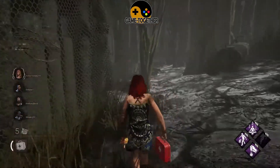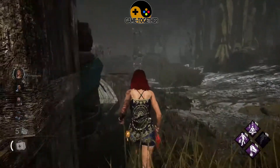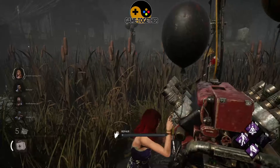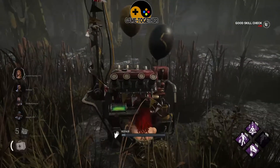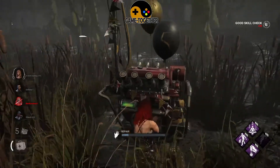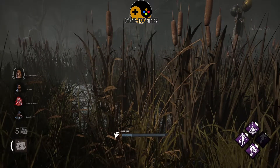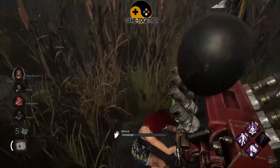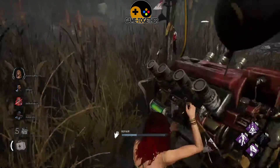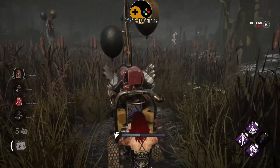The main objective in Dead by Daylight as a survivor is to completely repair five of the seven generators spread around the map, while the killer will be trying to chase you around. There are also other things you can do around the map, including cleansing totems, opening chests for items, and attempting to lure the killer into chasing you so your teammates can complete objectives before you open the exit gates and leave the trial successfully. Be aware that the killer has a range of abilities to try and halt your progress and kill you before you can escape.